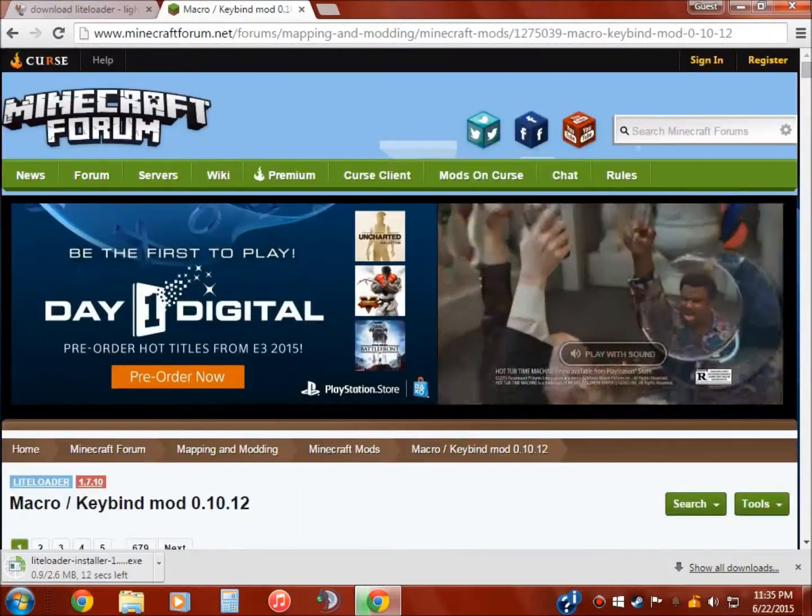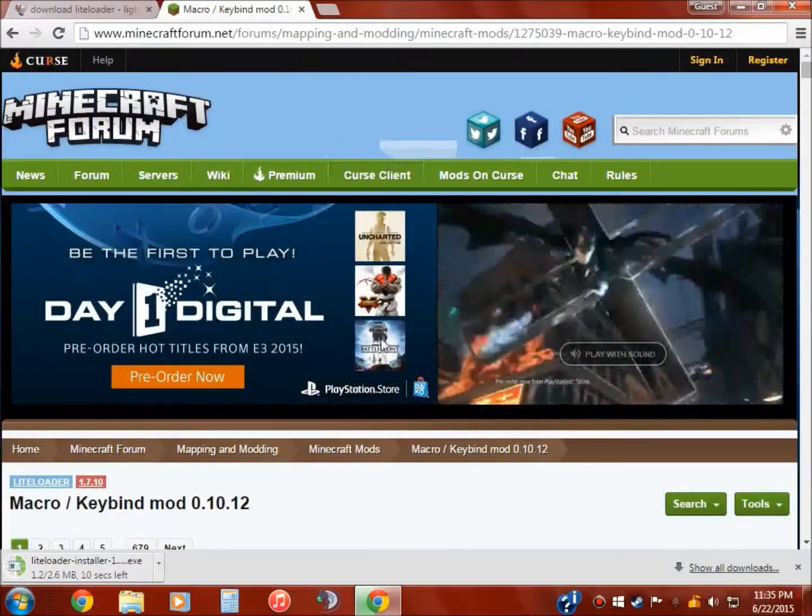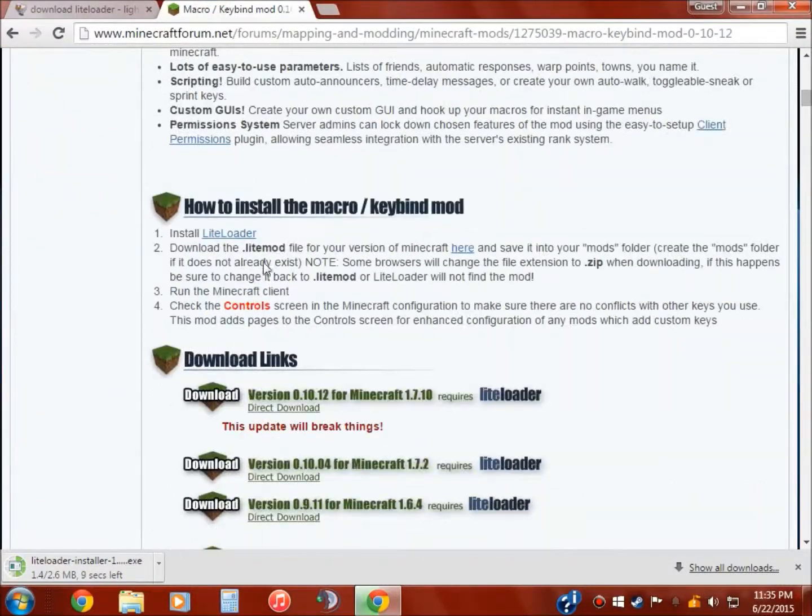And then on the macro mods, all the pieces are the same. You've got macros, and you're going to download the prison 2 version.